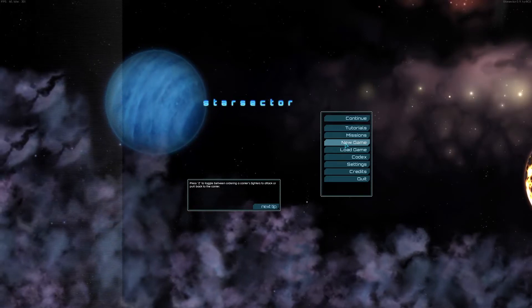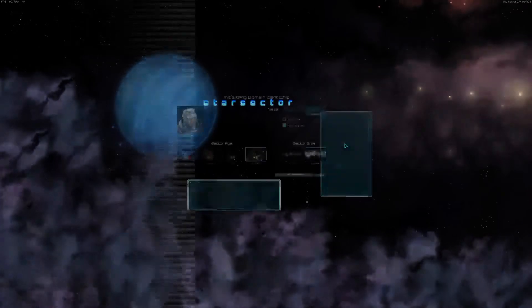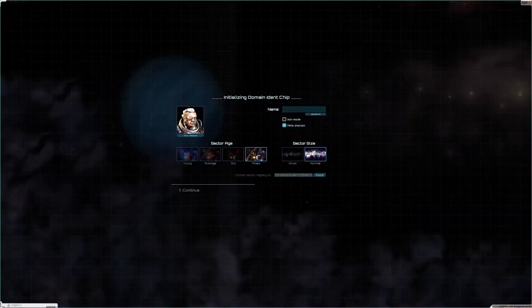Hello everyone, my name is Henbur and this is Star Sector, my character creation tutorial. Character creation is simple. You select a portrait by clicking this.